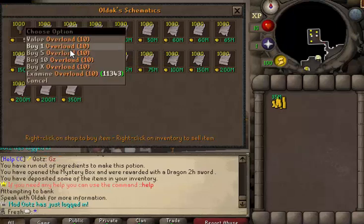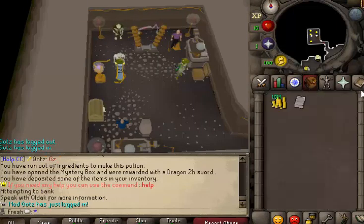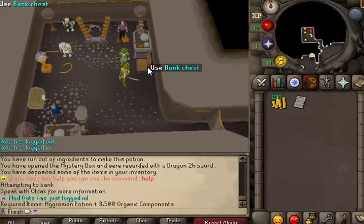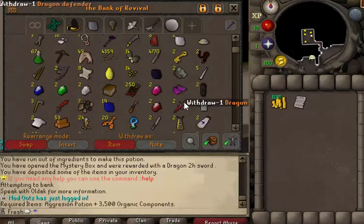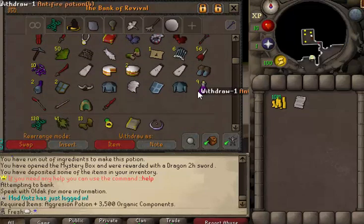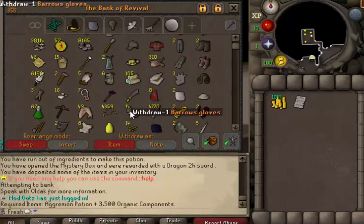Overload schematic — we can buy it, cool. I definitely have ten invention, yes nice. We need some organic components and aggression pots — we're good. I'll probably just do all of that and then in the next clip we should have a nice chunk of sinister keys. I might actually have to kill some cows to get the keys.